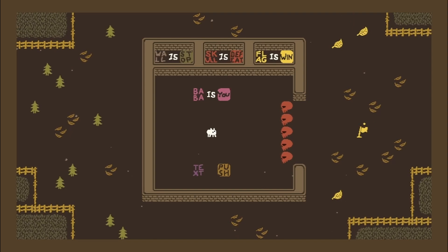All right, what do we got? Not a lot of words, which means this is likely gonna be very hard for me to think of because it's probably something very conceptual. So we have: wall is stop, skulls defeat, flag is win. Had to pop up on my screen - sometimes whenever I mouse over accidentally, like the weather at the bottom of my taskbar, a big thing comes up with all the news. I'm like, I don't want to see the news right now, I'm trying to solve some word puzzles.